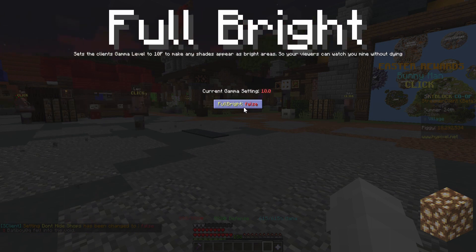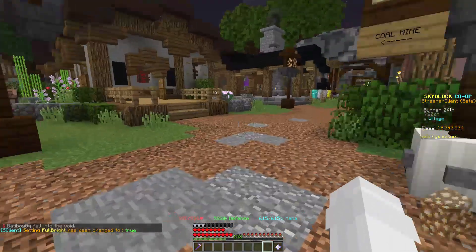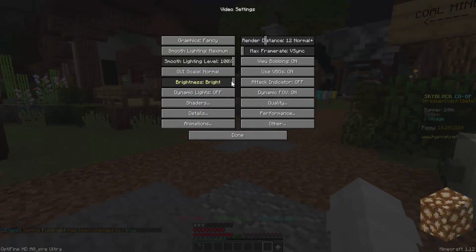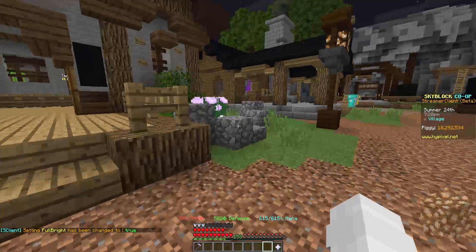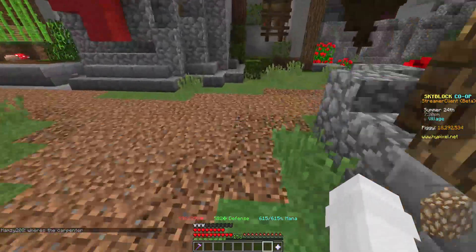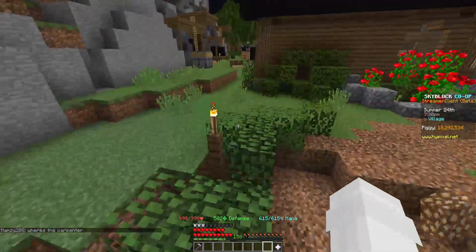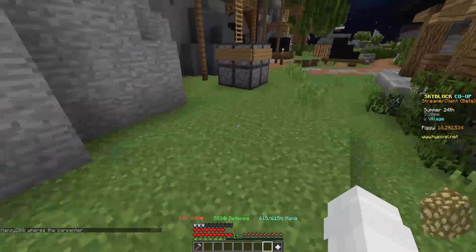Then we have Fullbright, which quite a lot of people should know. It just sets the brightness value to a value that you can't actually set it to normally, and when you do this all of the shadows in the world disappear. So when you're mining in a dark place, you would open this and the darkness would be gone.